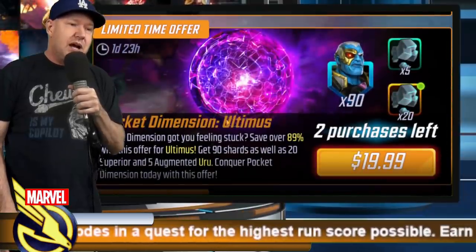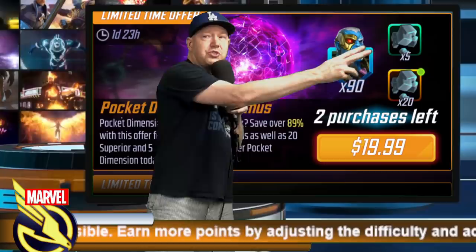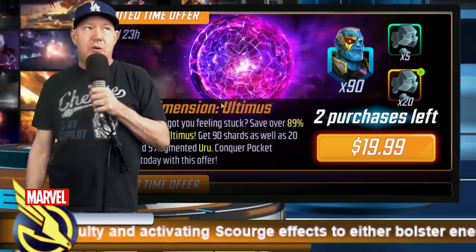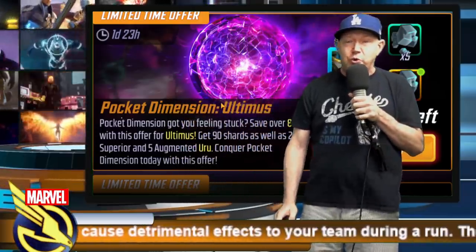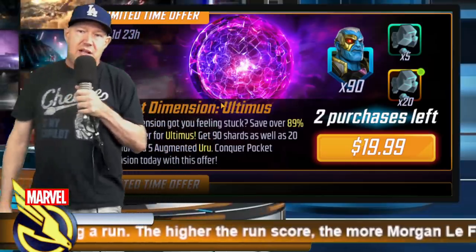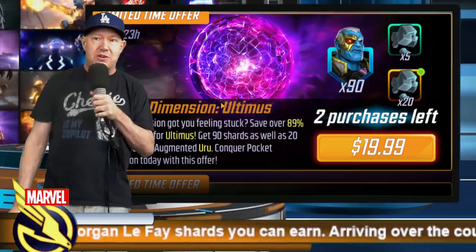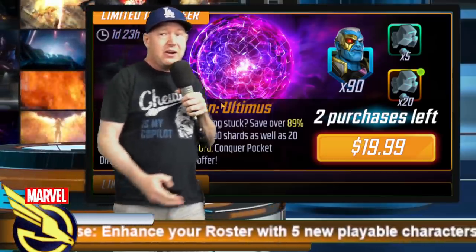We've had two important characters recently that need these uniques — Morbius and Cersei. I feel like what they're really selling is URU. I almost feel like they would have sold more of these if they didn't show Ultimus in it, because at some point the Ultimus shards become laughable — there are so many unneeded shards and he's a terrible character with very limited use, really only on one team in war defense sometimes.